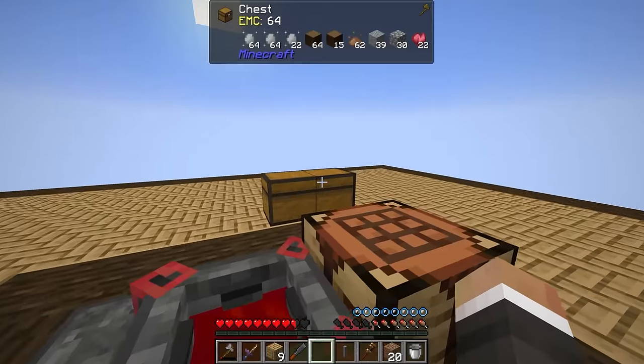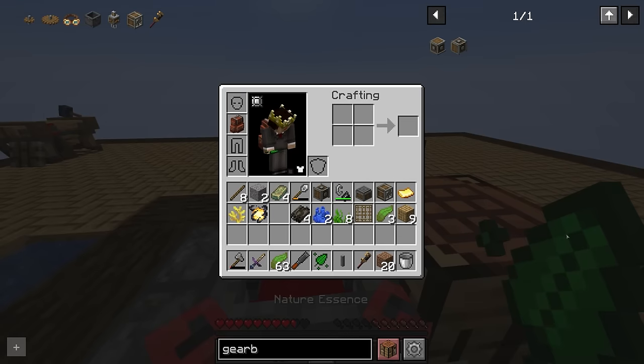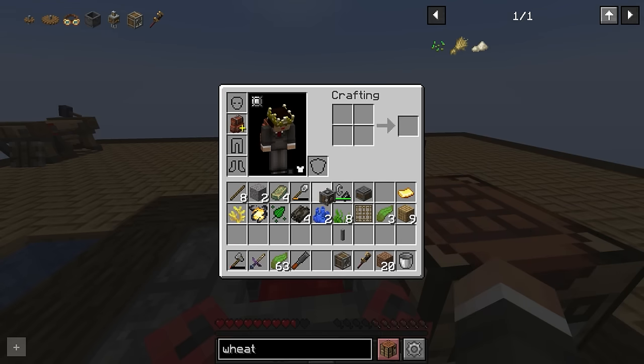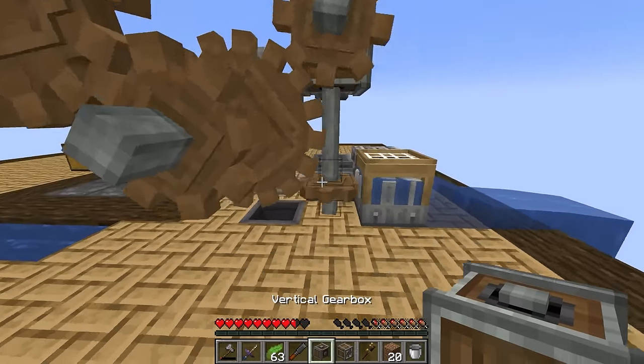We got over a stack of kelp - fantastic! Two benefits: first, we can get a ton of nature essence. People pointed out that three nature essence gets you eight wheat, which could be an emergency food source if necessary. But more importantly, we can use the encased fan setup to dry some of it.